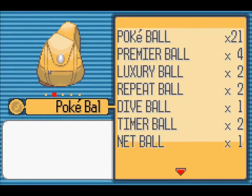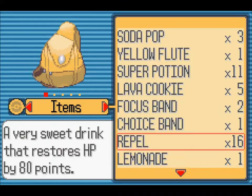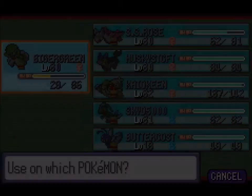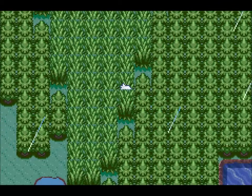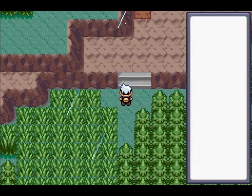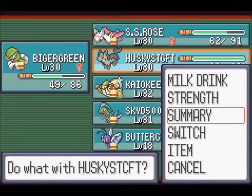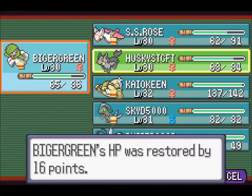What we're gonna do now is use that one item that we picked up — not the Lemonade, not the Awakening, the Berry Juice. It's essentially a potion that's taking up more slots than we want to spare, so we can just get rid of it. We're not relying on Husky Starcraft too much, so I'm gonna drain some health and put it into Bigger Green.